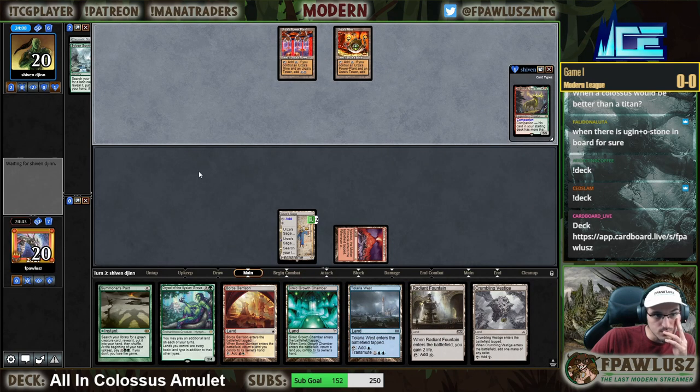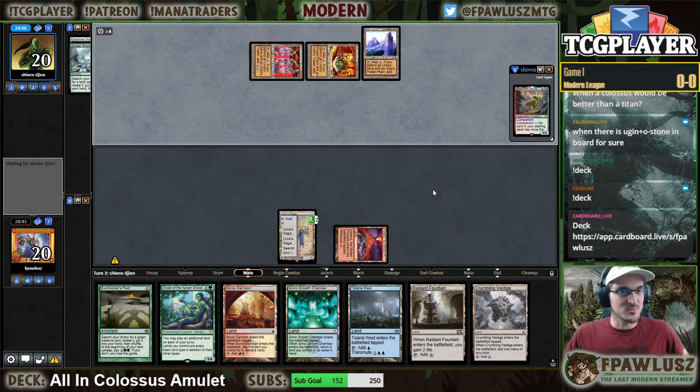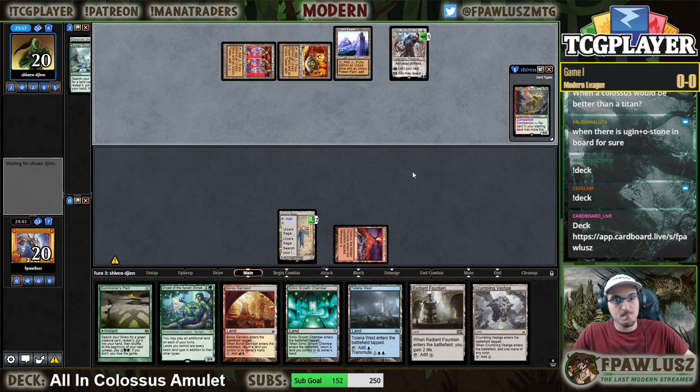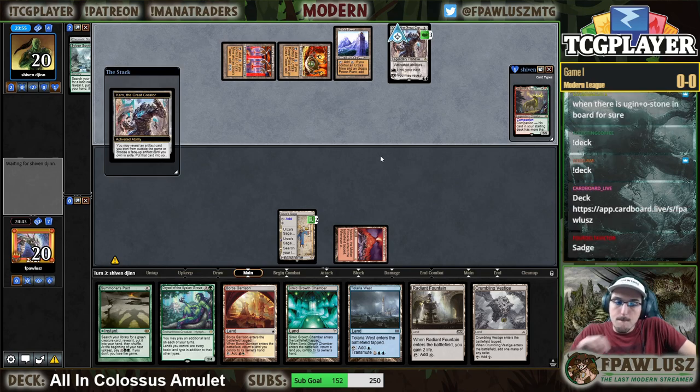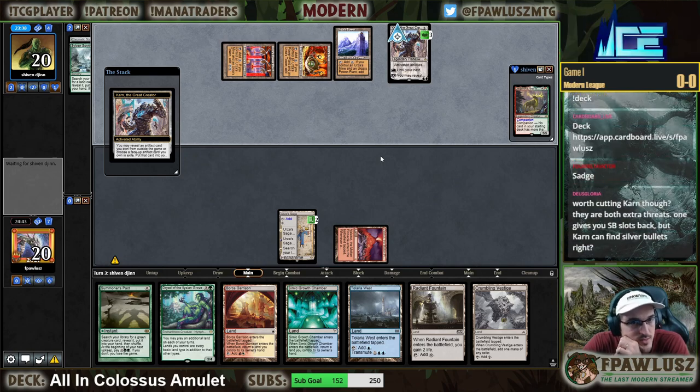I'm just gonna lose to Tron again. Am I really about to lose to Tron twice in the same day? I didn't even think that was possible. The only problem is I have to play the Dryad, and if they have Sundering Titan in the sideboard, I lose there.